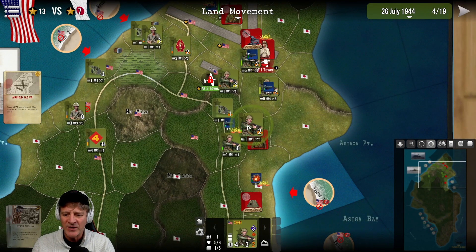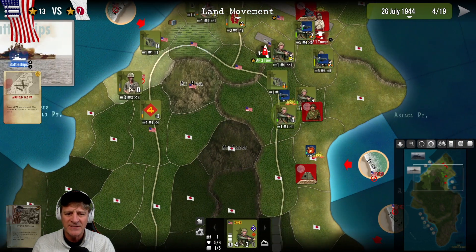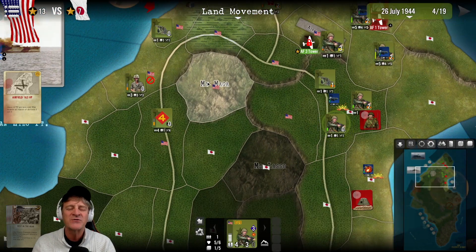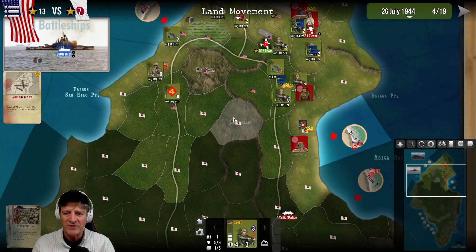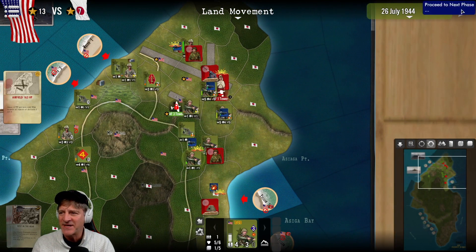We scraped together some of the 4th Marine infantry that aren't so badly beat up, attacking this infantry position with some artillery support. We sent other elements of the 4th Marine Division and 2nd Marine Division south around the interestingly named Mount Maga, bringing them down around the mountain to start pushing through the relatively undefended central part of the island. Now it's time to see how these attacks go off.